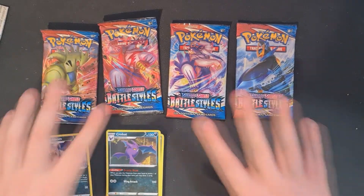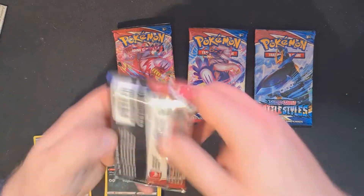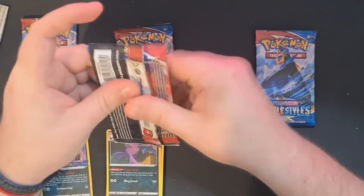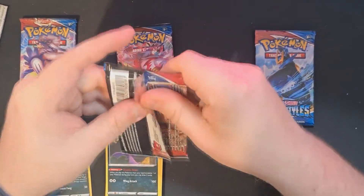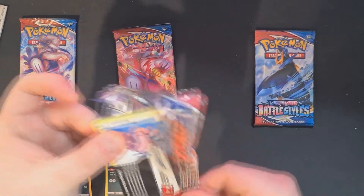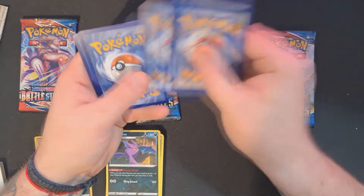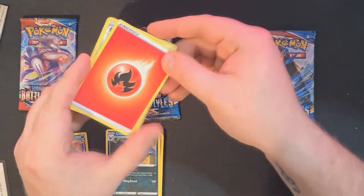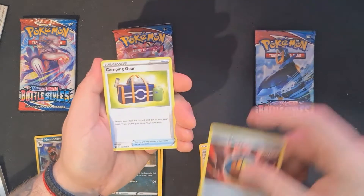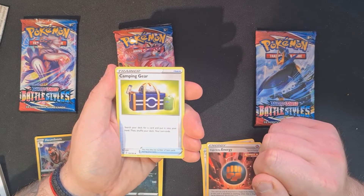Alright, so we're gonna go into the pack opening now. I'm gonna go for the Tyranitar pack first and take the Rapid Strike pack through last. There's our code card — one, two, three, four on the back. Fighting energy, fire energy, Single Strike Energy. Camping Gear — Camping Gear is such a cool new card in this set: search your deck and put a card into your hand and end your turn. Really cool setup card, especially if you're going first.